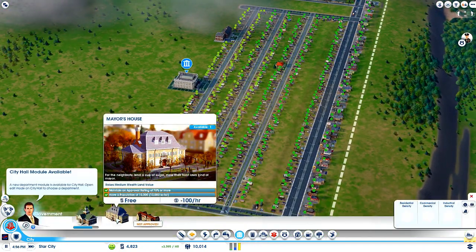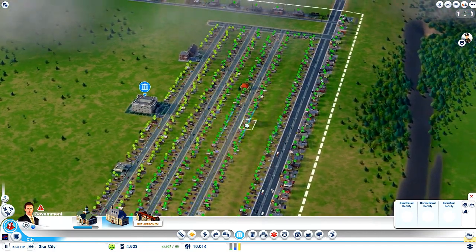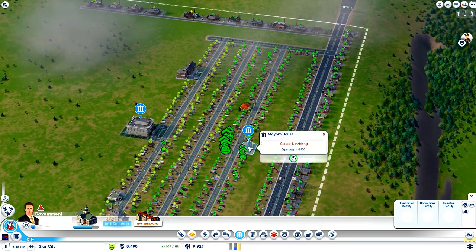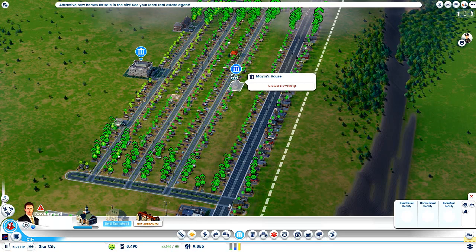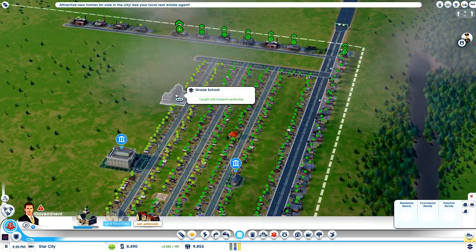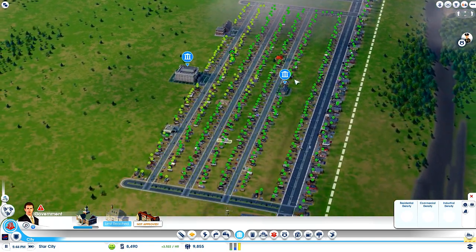Alright, let's get my Mayor's House constructed. I can get a lot of add-ons to this, so I think I'm going to drop it in here — that's kind of a central area. Boom, there's my Mayor's House. I'm going to be able to expand it. Look at the people getting happy!